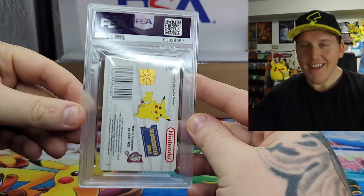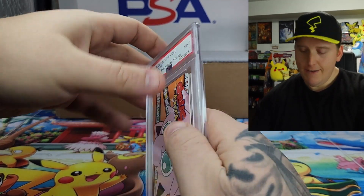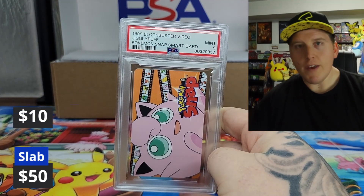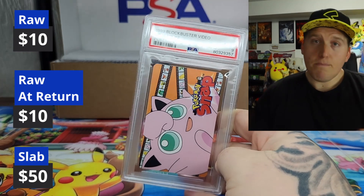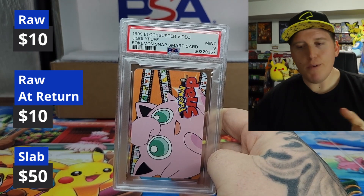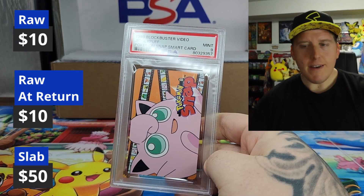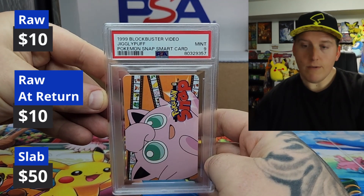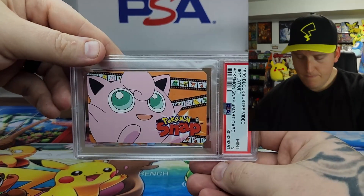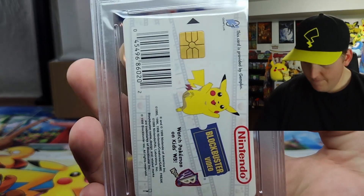Oh yes, this is cool — this is special. For those of you who don't know, back a long time ago — 1999 Blockbuster Video promo. You used to be able to go in when Pokemon Snap was out on the N64. You could go into Blockbuster and they had machines. A lot of Poketubers have them — Pokerev and Leonhart come to mind. You'd go in, you'd play, you'd be able to get a little printout, and you'd get these cards as well. It was my first job, so yeah, it's special to me. Blockbuster and Pokemon — for me it's a win-win. A 10. And a 9.